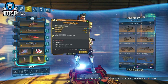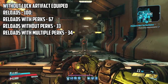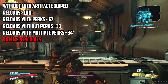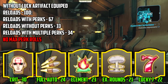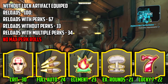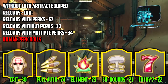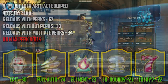So firstly, 100 reloads without the artifact applied. Out of the 100 reloads, 67 had a random perk applied, 37 reloads had no perks at all, and we had a total of 34 reloads apply more than 1 perk. I had no max perk reloads here at all. The perks that rolled were: 30 crit perks, 24 full auto perks, 23 elemental perks, 21 explosive round perks, and 22 Lucky 7 perks. So in total we saw a 67% chance of a reload with a perk applied, with around a 50% chance of rolling more than 1 perk when perks are actually being rolled. Which, to be honest, isn't that bad.